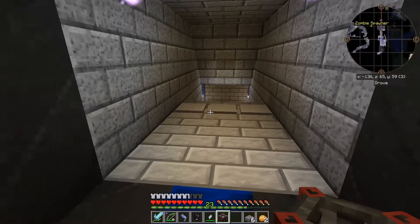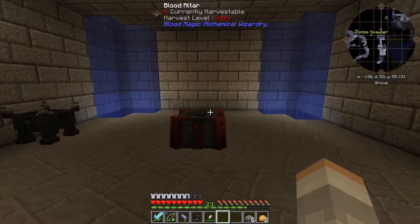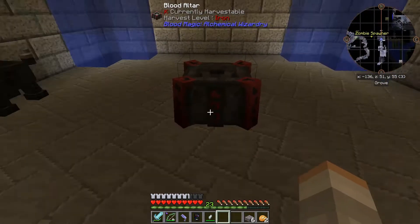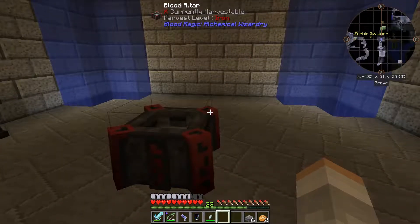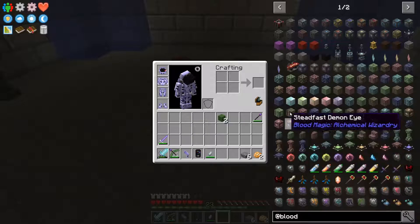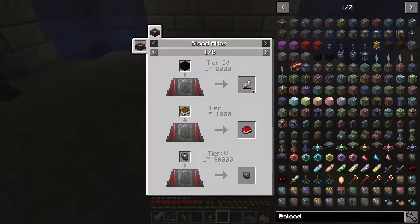We have the recipe - gonna pick up that Blood Altar. No achievement or anything, which I thought was odd. A little bit disappointing, actually. I'm going to put this down in my basement, right smack dab in the middle. This is not the permanent place for this Blood Altar - the Blood Altar is a multi-block structure which goes up to 17 by 17 blocks. It gets pretty big. Just like this is not our permanent base - probably next episode we're going to have to look at getting into a better base location.